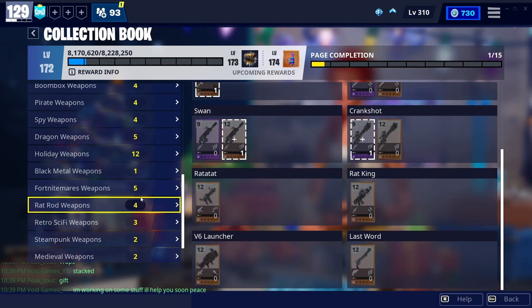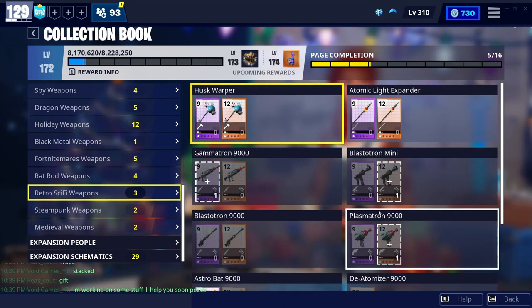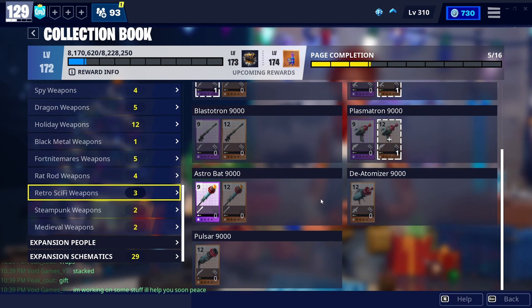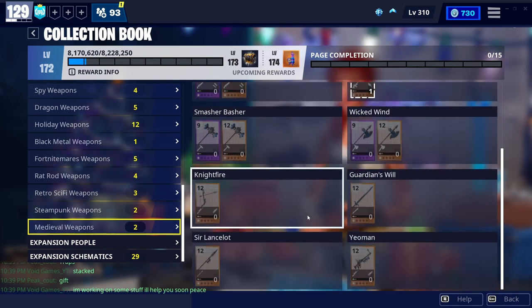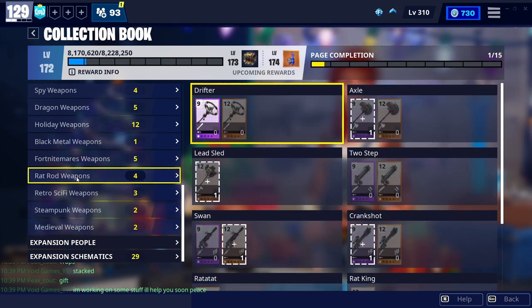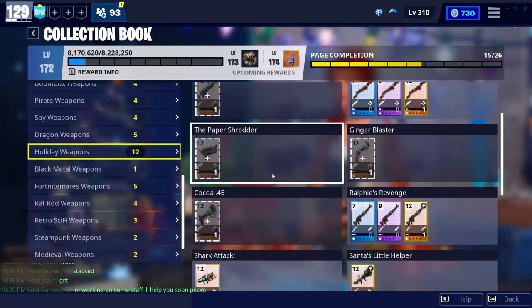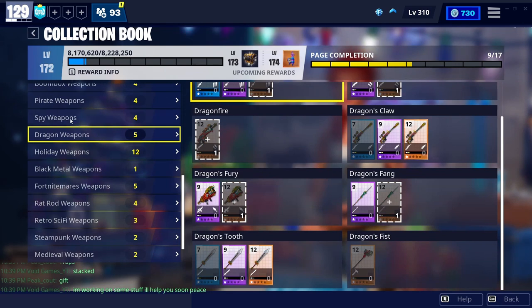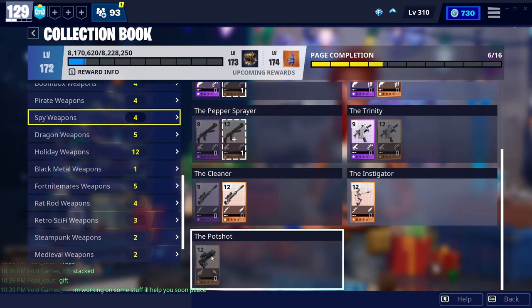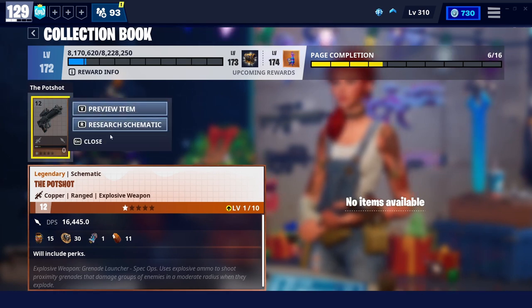Now if you haven't beaten MSK, there are more options. You could get the Deatomizer — it's a very very powerful weapon. I would get this if you don't have it unlocked already. I would also grab the Pot Shot. Let me find it real quick — it's in Spy Weapons, yeah, okay, so the Pot Shot here.